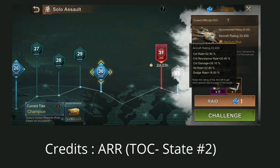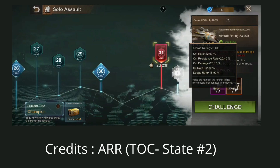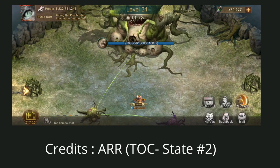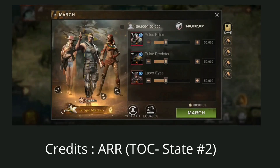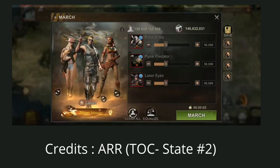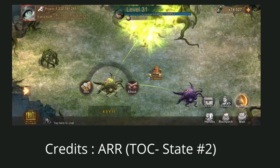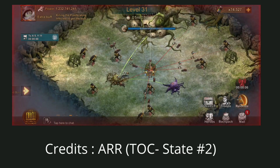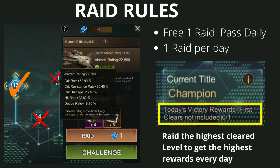The last type is the emergency level, shown in red. There is a seven-day cooldown timer once you start the aircraft challenge on that level. While it is red you cannot do any damage to the infected players in the maw — you have to wait for the countdown to end and the red level to turn blue before you can challenge it again. For raid rules, every day you get one free raid ticket and can only use it once a day. Make sure to raid the highest level you have already cleared to get the victory reward, which is only applicable on your first attack that specific day.